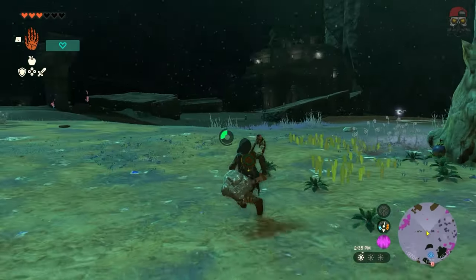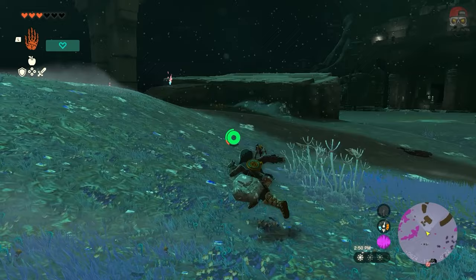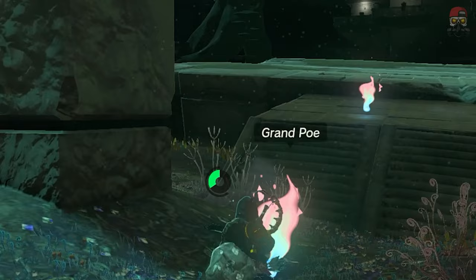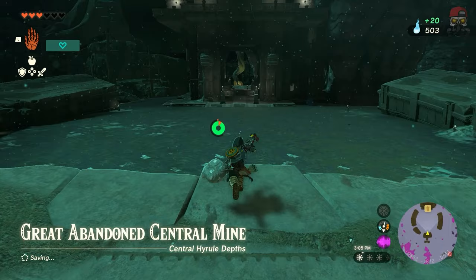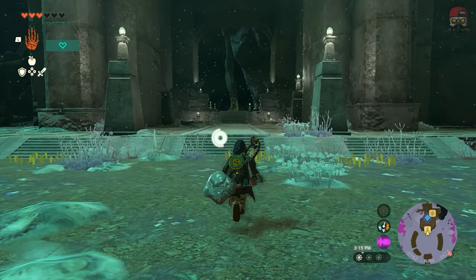In this video, we're going to be going over the entire main quest for Master Koga in the depths. We actually have to start over in the Great Abandoned Central Mine. That is the only gameplay I do not have for you guys in this video, unfortunately, but that's where you're going to go to start things off. It's right under the Great Plateau. I should warn you that there's going to be spoilers ahead, obviously, for this whole entire quest.